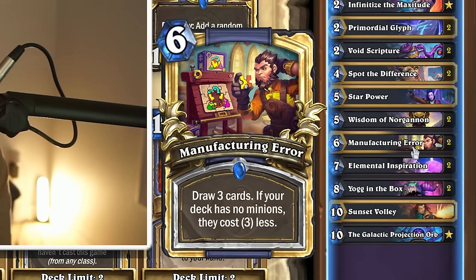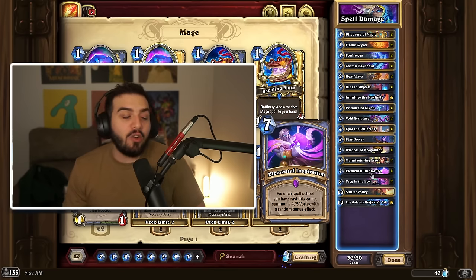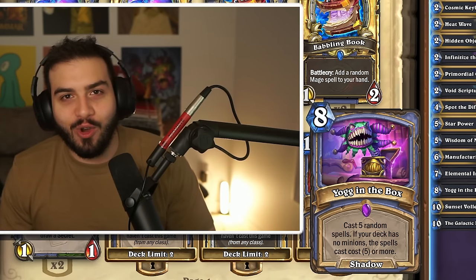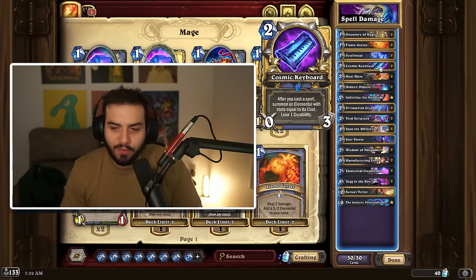Manufacturing Error is like Skull of Gul'dan for no-minion Mage, if you remember that card. Will Mage continue to be good? I think so. I do think this deck has a lot of potential. I can't believe how strong this card actually ends up being. Definitely look for this card — it's pretty good in the early game.